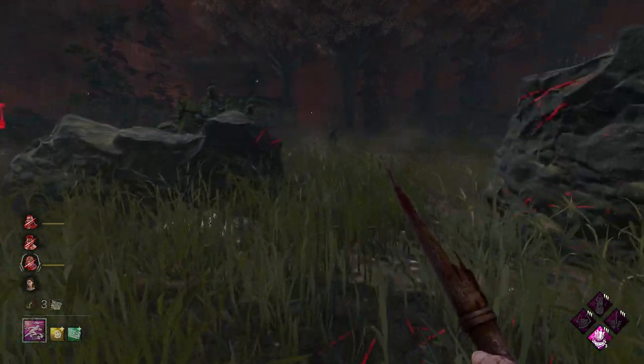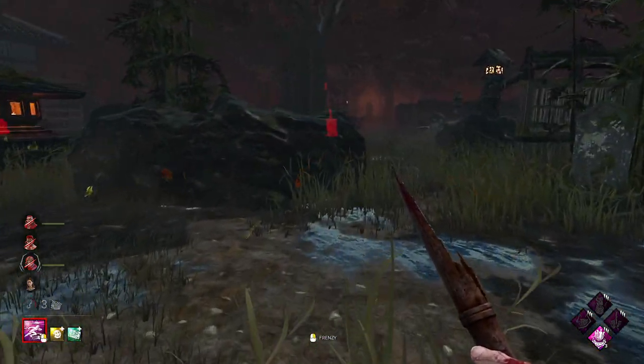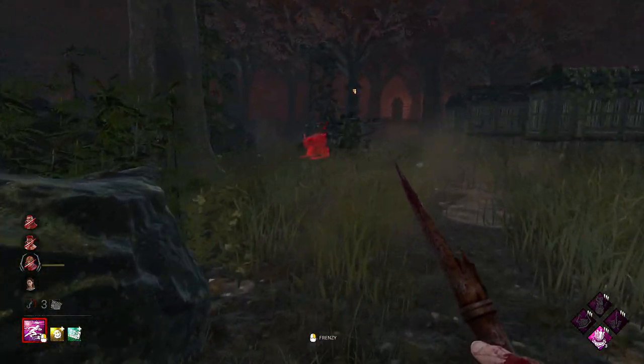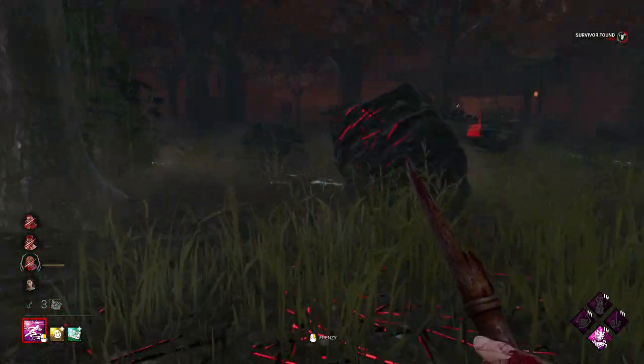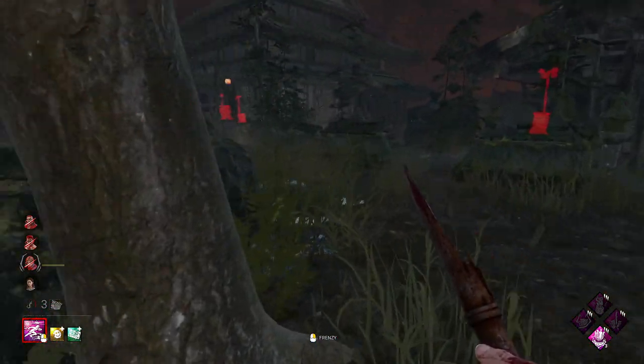The Leon's mending here, let's see if we can catch him out of position. He's got a lot of distance though - we're not going to chase down there because there's no gens down there. There's a Nancy we haven't put on the hook yet. Actually, let's not go for her - she's running over there to a gen that we really don't want to defend.